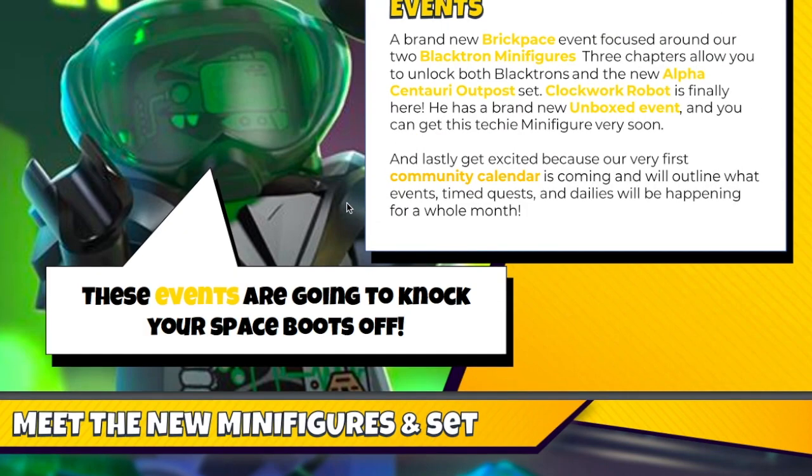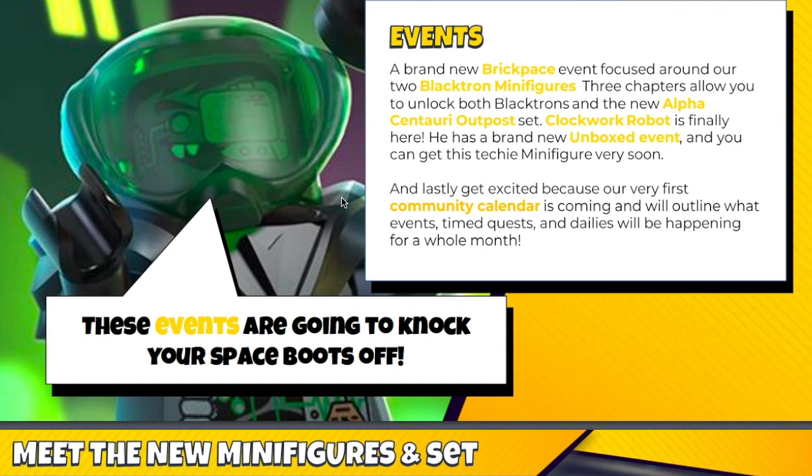The first thing I want to go over is the events. There's going to be a brand new Bricspace event focused around both Blacktron minifigures — Dwayne and Quincy — with three chapters, similar to the Ghostbuster event. Dwayne is farmable in other places so you're not forced to whale on him. You can unlock both of them and the Alpha Center Outpost, which is a pretty cool looking set. And Clockwork Robot is finally coming in a brand new Unboxed event, which I'm kind of excited for.